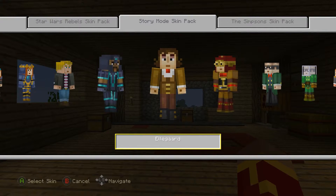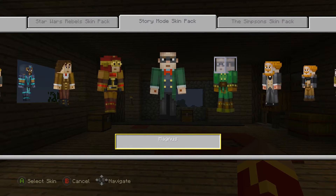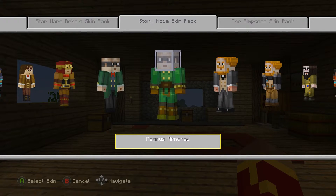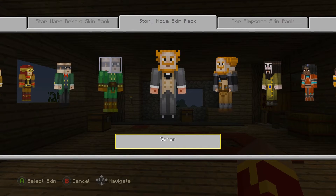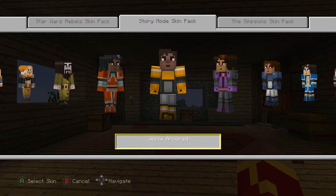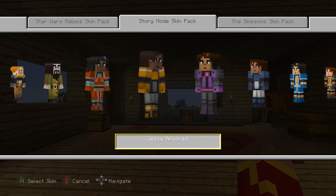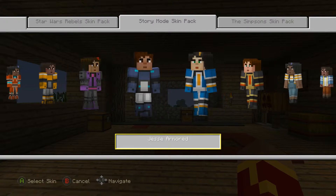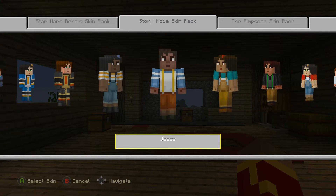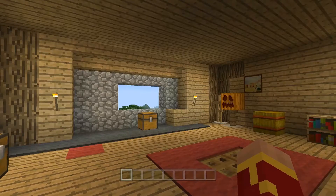We have Ellegaard, Ellegaard armored, Magnus - he's the TNT guy, and this is what he actually looked like in Boomtown. Then Soren, Soren armored, Ivor, Jesse armored, and all the other Jesse variants - the girl versions and the different skin tones of all the boys and girl versions of Jesse. That is all of them, all the skins.